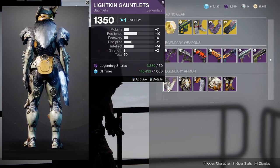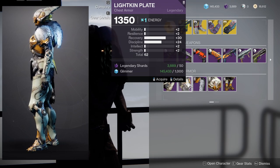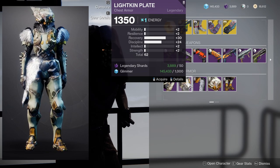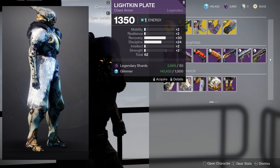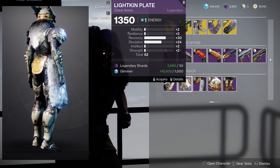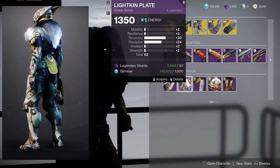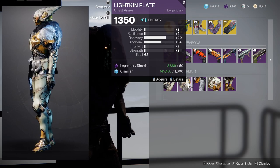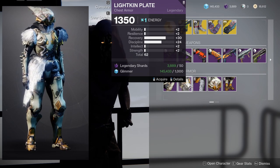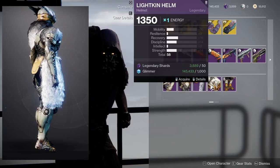For the chest piece we're looking at a recovery of 30, which is really filthy. If I were you I would go all in with recovery so that another armor piece can cover everything else. You can do another recovery for 40, another 10 for discipline to get a 34, or go with resilience or intellect — you can do a lot with this chest piece, so I recommend picking this one up.